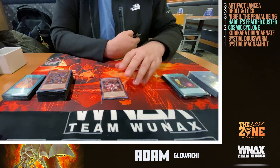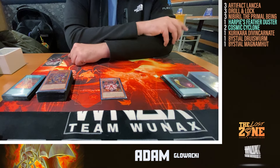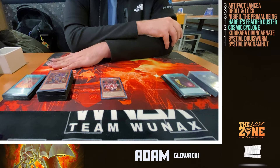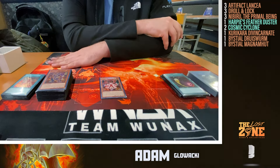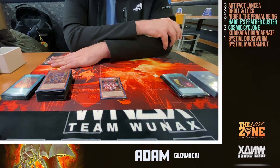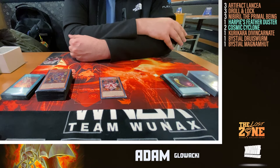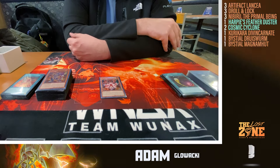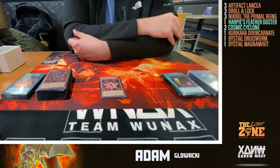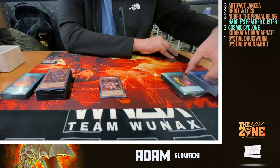Divine Carnate actually came up for me today against Fire King. They had Heat Soul, Ponix, Kirin, and Garunix — I tributed all of them and made a 6k body for free, ran over their Arvada, then made Hida and SP to banish their last Kirin afterwards, by normal summoning an Ash Blossom funny enough. She's great as a sideboard card for going second and is a good search off of Snake Eyes Ash if you need it.